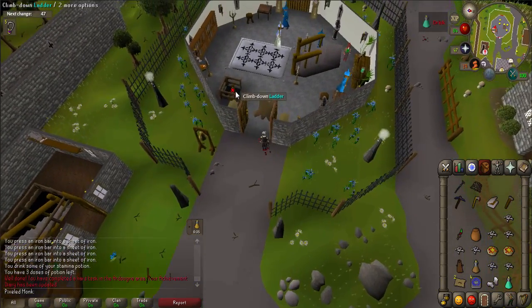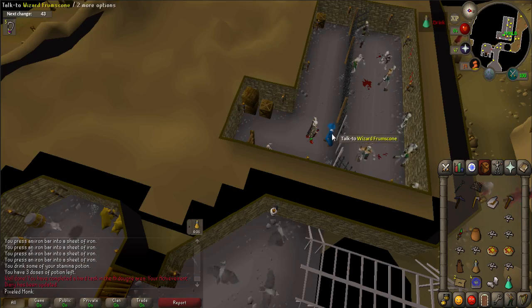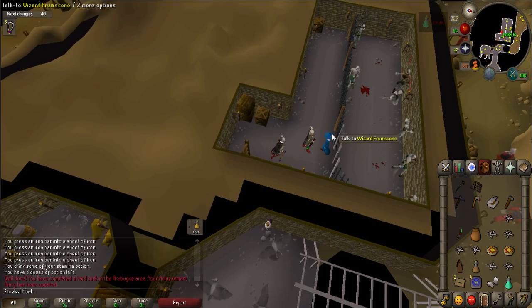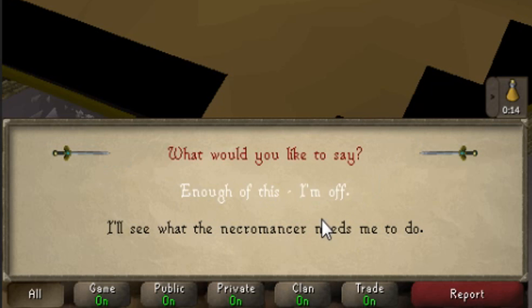When ready, go into the Wizard's Guild and down into the basement. Talk to Wizard Frumscone. When prompted, say: 'I'll see what the Necromancer needs me to do.'